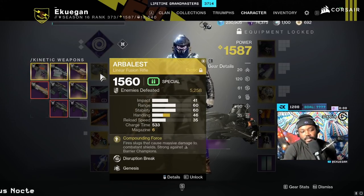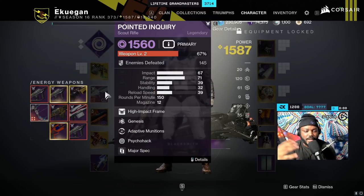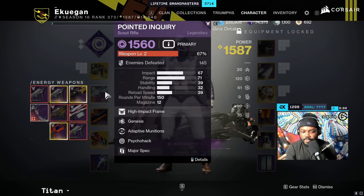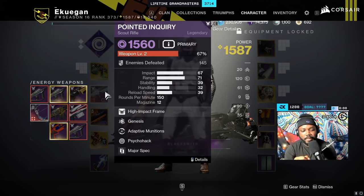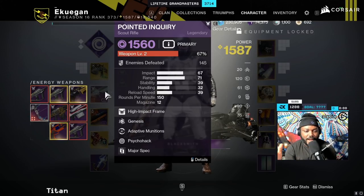I don't know what Bungie did to scout rifles, but most scout rifles don't do much damage against barrier shields. You used to be able to three- to four-tap shields, and now if you don't have a Hung Jury with high damage and explosive rounds, it takes forever.